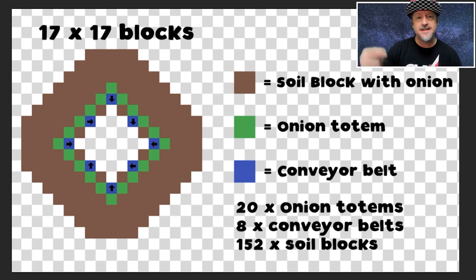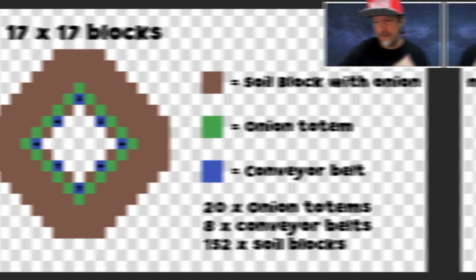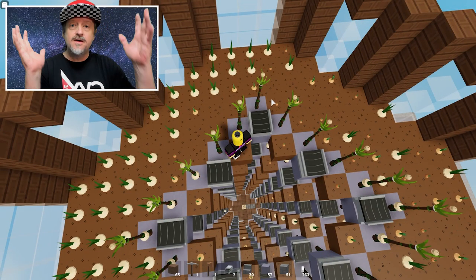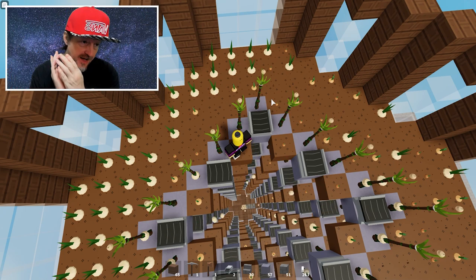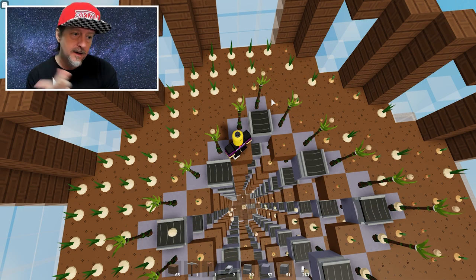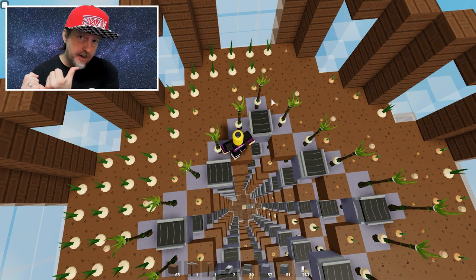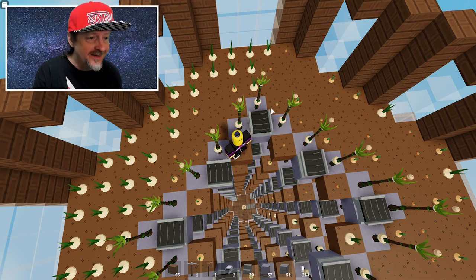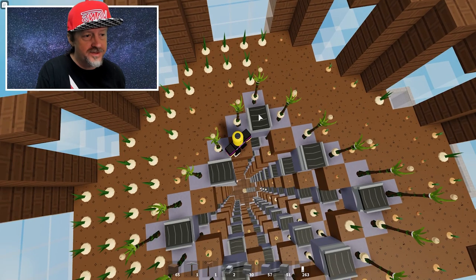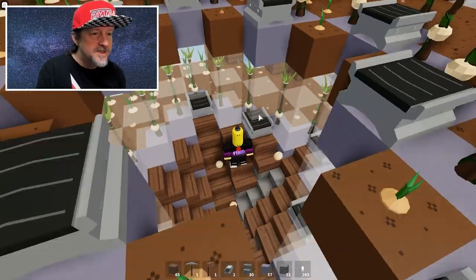I'll have this linked in the description so you can click on the link, see the schematic, download it, and use it as a guide to build your own — just repeat the pattern going up and up. As you can see, they all drop down and we've created a funnel at the bottom using staircases. That's how they all get funneled down to that one little tiny block, then they drop onto a conveyor belt and go into an industrial chest.